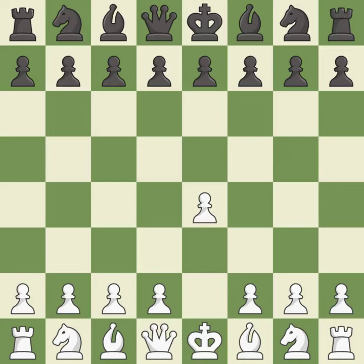In the Caro-Kann defense, c6 supports a quick d7-d5 pawn push to control the center and challenge the e4 pawn.